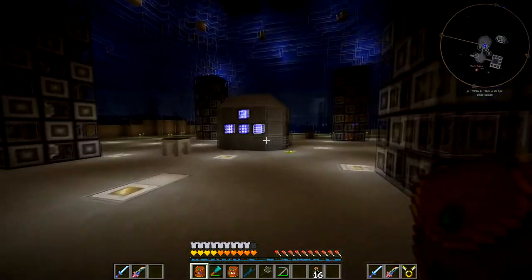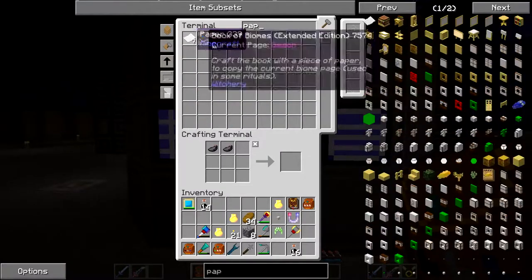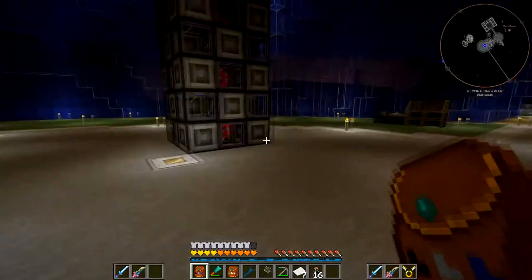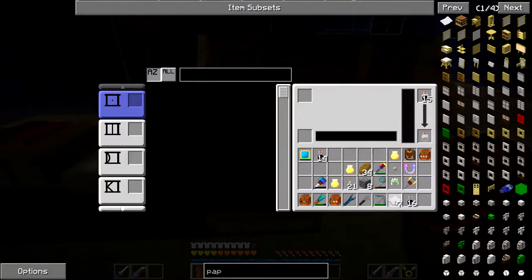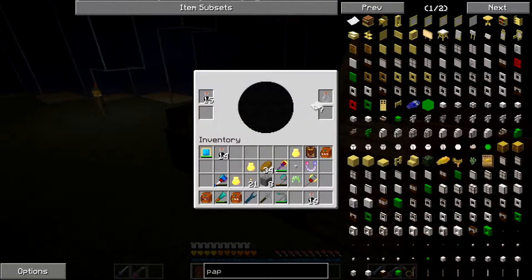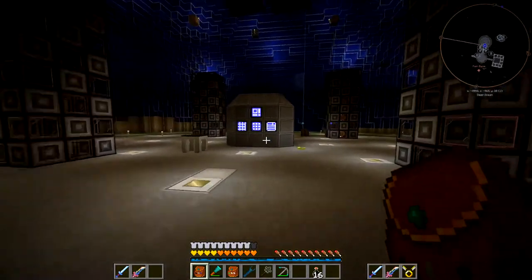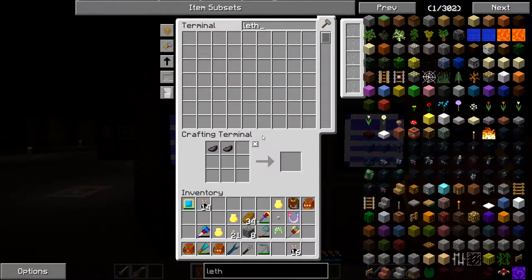We have seven sheets of paper - that should be okay just for the moment. These are the linking panels, and we also need some leather so we can actually make the books. I really should have practiced this beforehand.